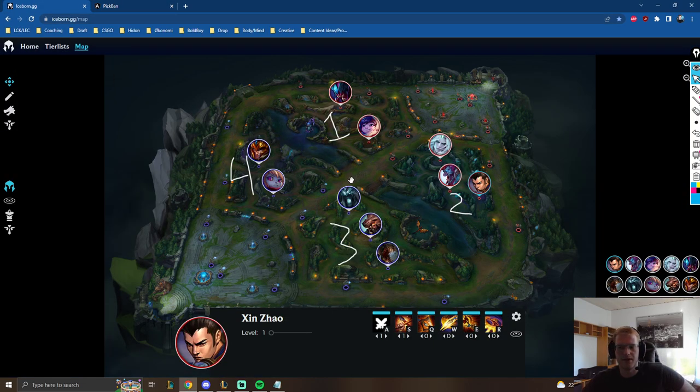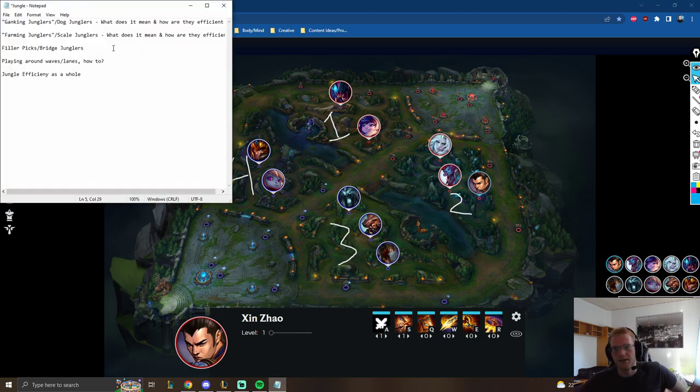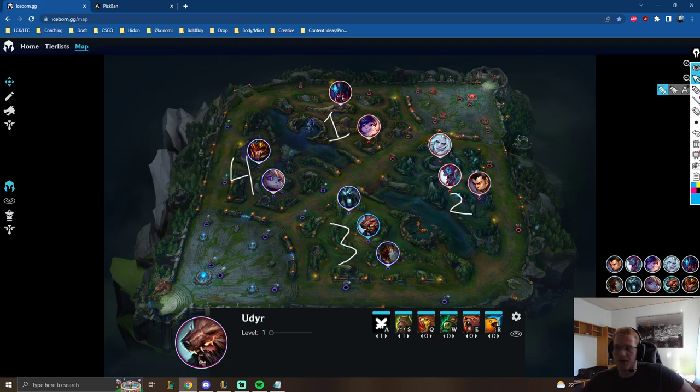You have to draft a specific way or think of your champion in a specific way within the game to get the most value. Farming junglers are the main character — they are stronger than all other categories on screen — but for them to work, you need different draft patterns. You have to understand that these champions are the main character and the team plays around them, around the jungle, to get them to a state where they can just destroy.